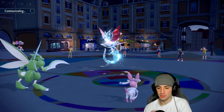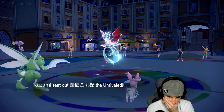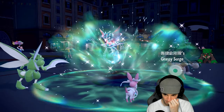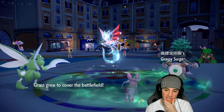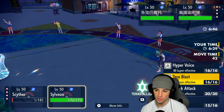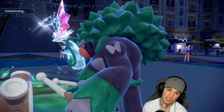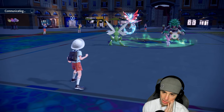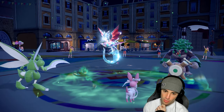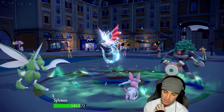I should have just gone for Hyper Voice. It seems like Dragapult is definitely Choice Band. In that case they're probably going to Fake Out Sylveon again. If they do, they do — they're definitely Choice into Dragon Darts. So I'll Protect Scyther, leave it on 1 HP, and they'll probably just go Dragon Darts again. Fake Out plus Dragon Darts it's gotta be.